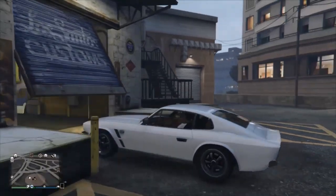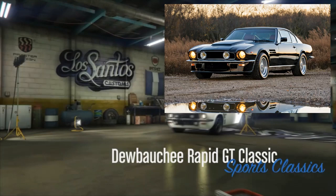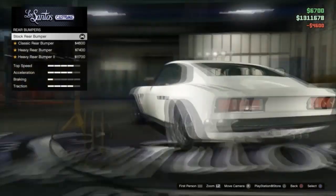Hello, today I'm reviewing the Rapid Duty Classic, a car heavily based on the 70s and 80s Aston V8 Vantage, which was the fastest car in the world with a top speed of 170, unlike this car's top speed of 122.